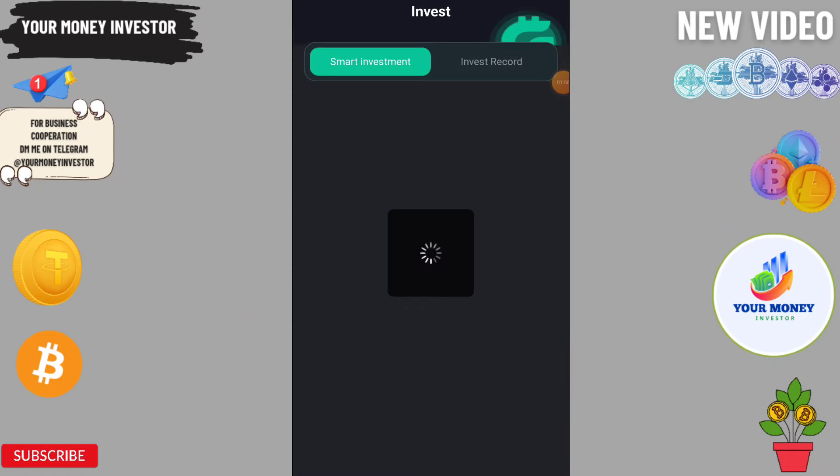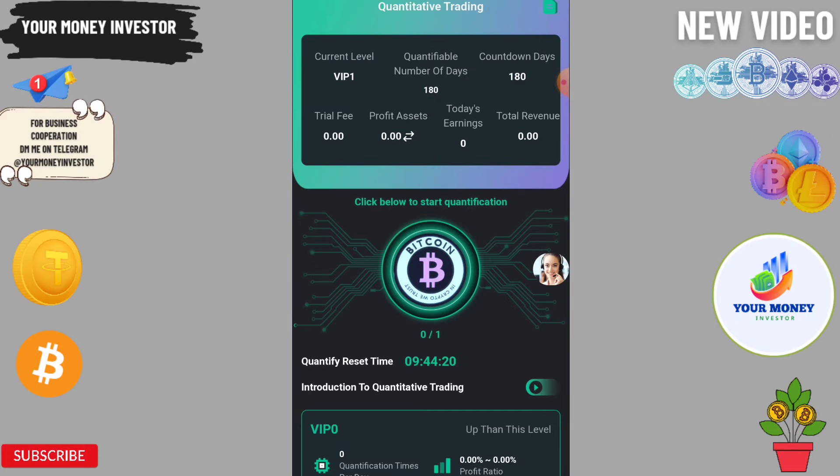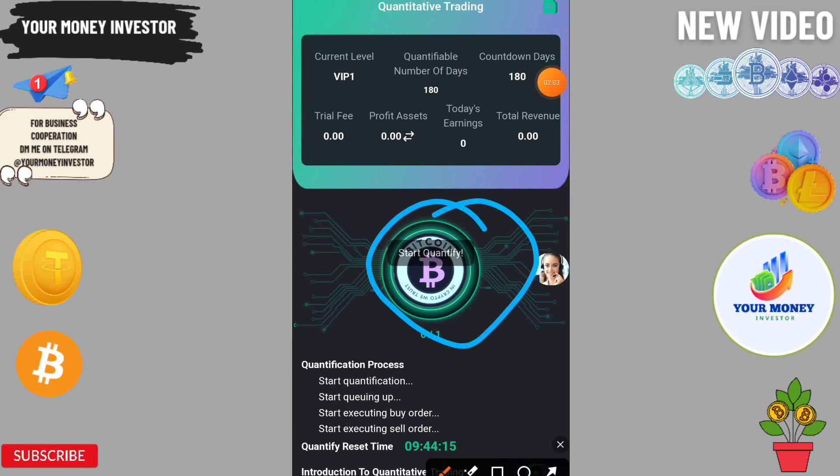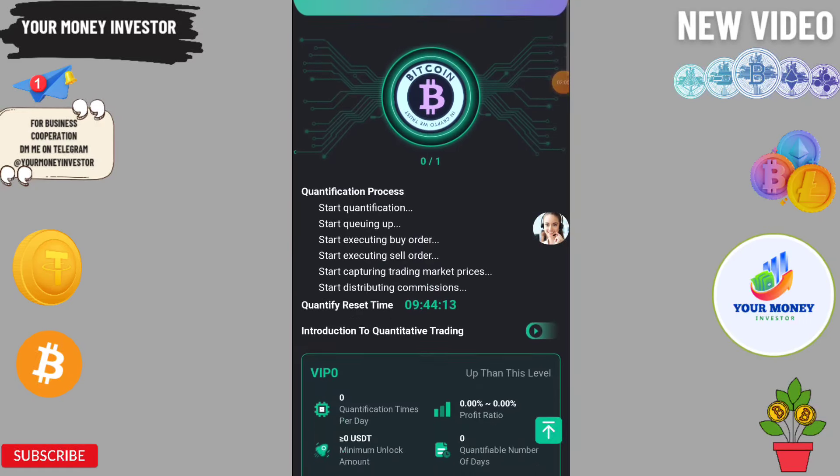You can check here — my withdrawal has been successfully initiated. When it arrives I will show you in the order group. You can also check your team from here and see the 10%, 5%, and 2% levels. Then you can check the VIP section.